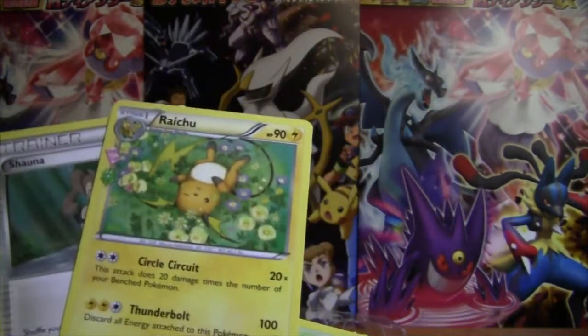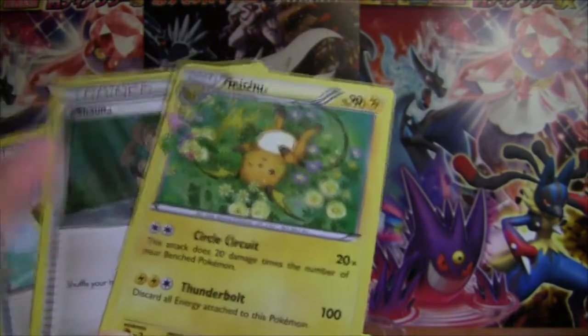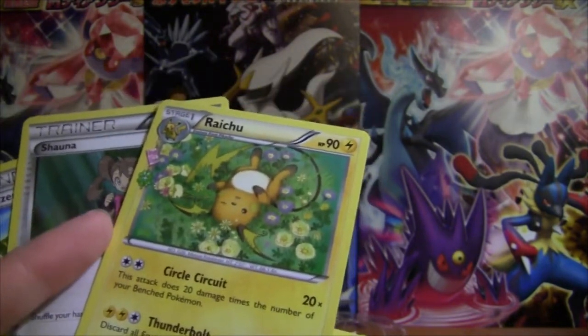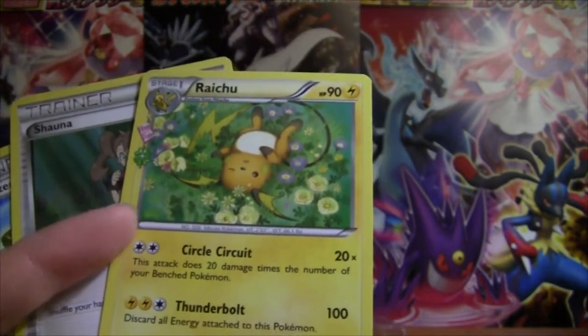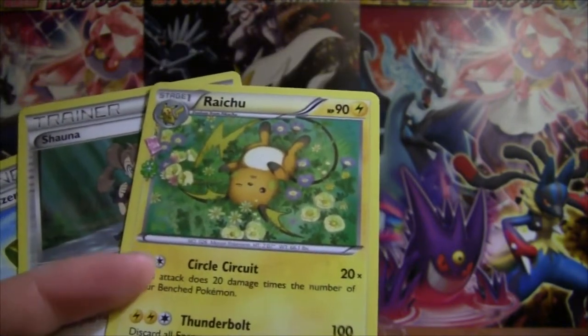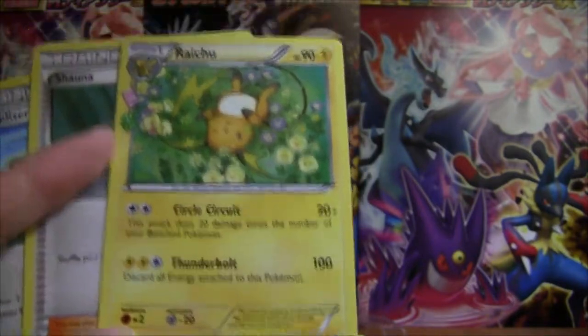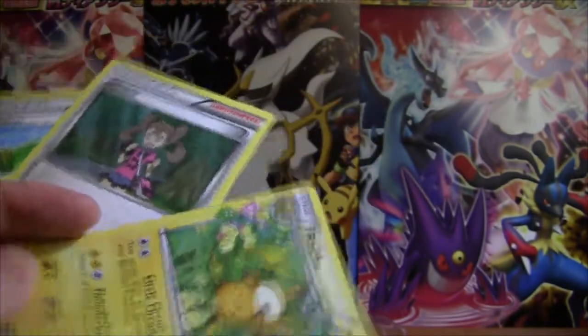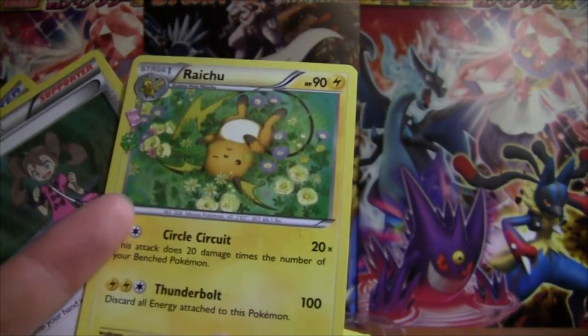For those of you that are not familiar with the Pokemon Trading Card Game, the Raichu is from the XY base set. This is actually a really strong competitive card — like Circle Circuit with Skyfield does 160 damage with just 2 energy, and it retreats for free. Before this was reprinted in the set, Raichu used to be like 7 to 10 bucks each.